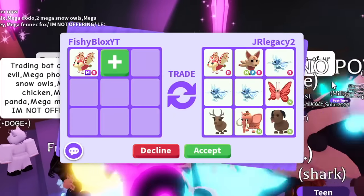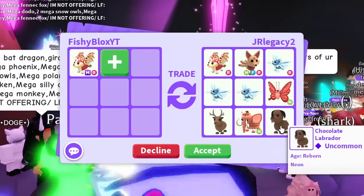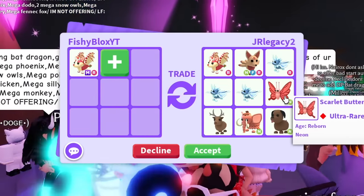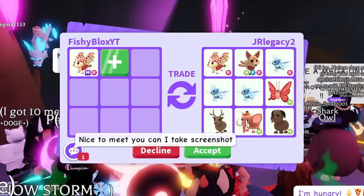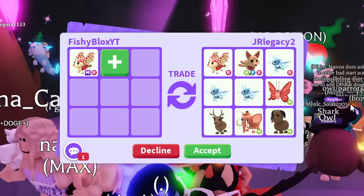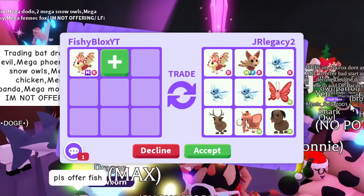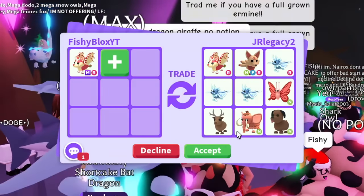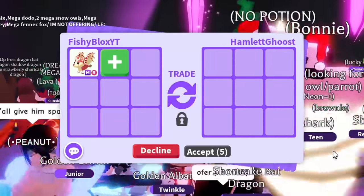They offered a strawberry bat dragon, a neon kitsune, some other neon pets like the woolly mammoth, the chocolate lab, the scarlet butterfly, and a reindeer — it's pretty cool. But considering everything I've already been offered — crazy mega pets, candy cannons — it's hard to take a trade like this. Thank you so much for the awesome offer though.